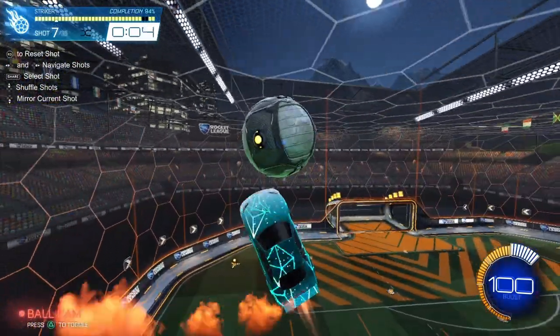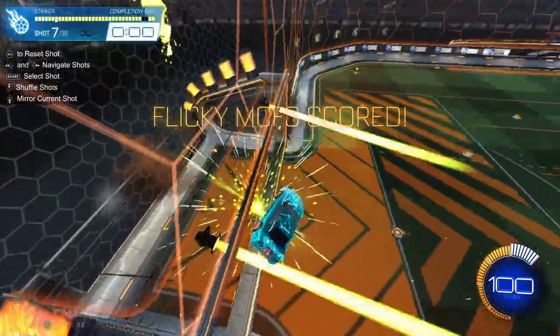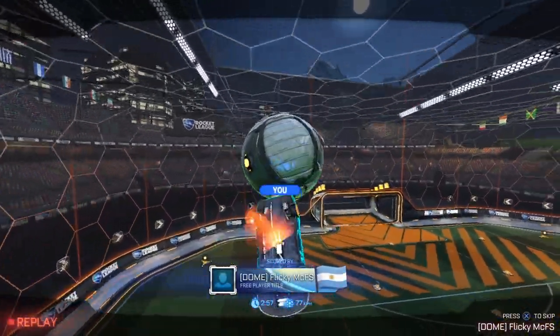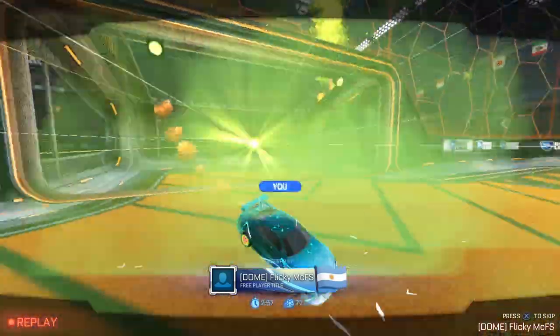Same thing to the other side but I'm going to do a flip reset musty double. These can work really well in ones, especially if the opponent's grounded. If he's on the backboard you don't want to flick it right to him — you can just start to air dribble right there, make him jump down from the wall, and then use your flip whenever he challenges.